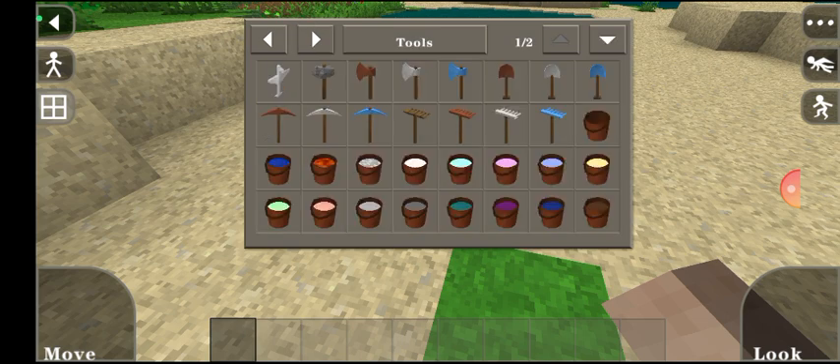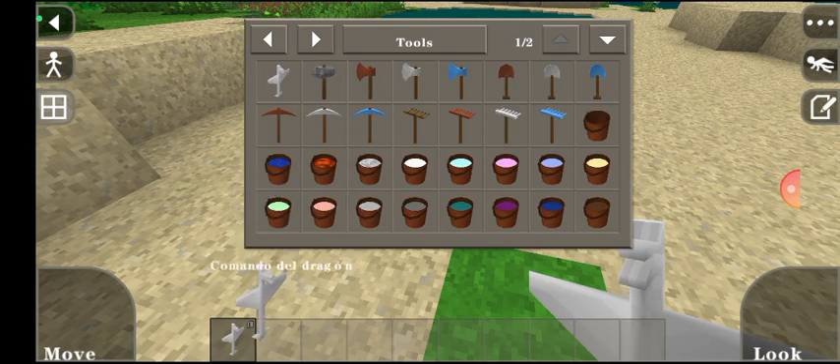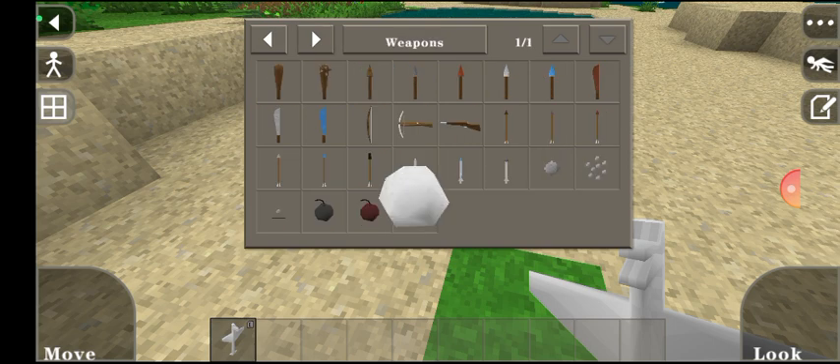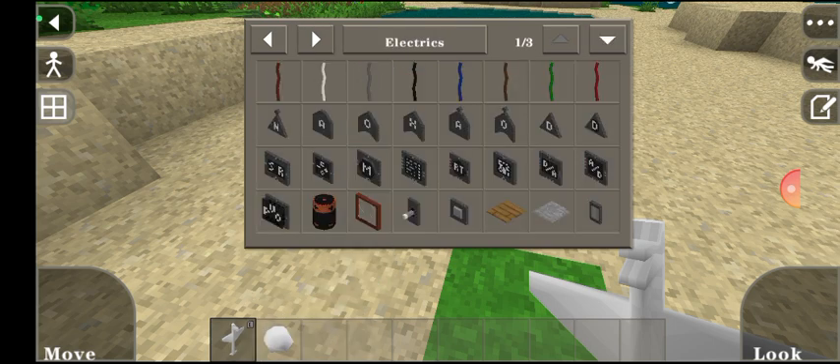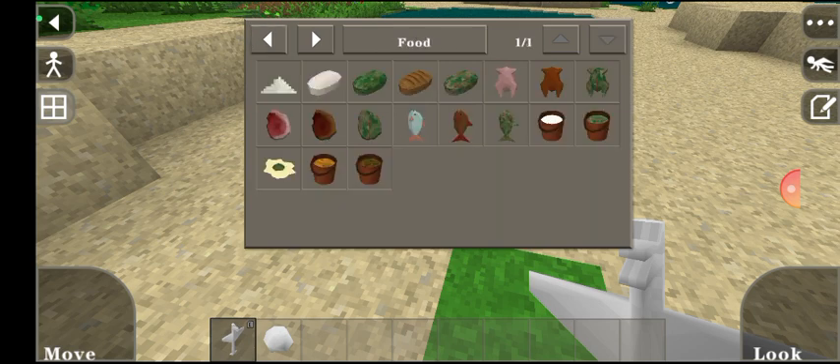Here there are some of the items. The first one here we have a... what is this called? Comando del Dragon. I don't really speak Spanish but I think that could be the language. Comando del Dragon.